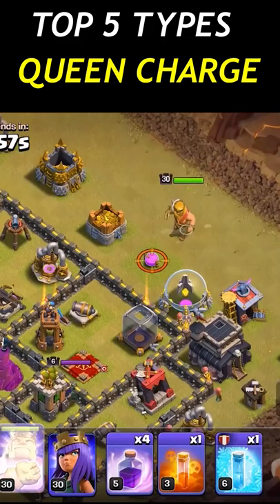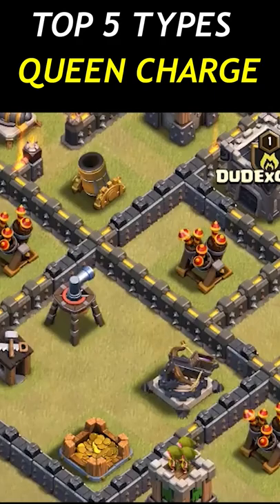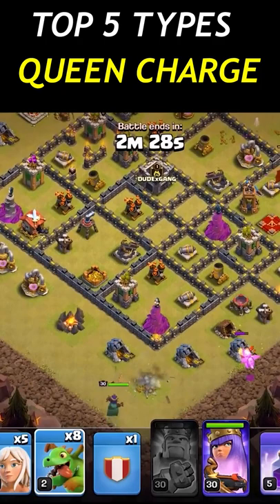Here I put the king in charge of dealing with the enemy queen, and we will let our queen deal with these 3 air defenses and the clan castle. You can move quite quickly if the base allows it.